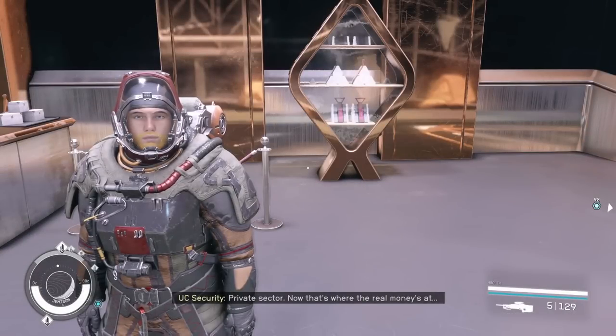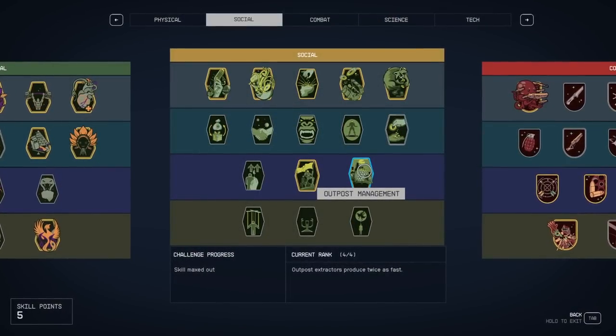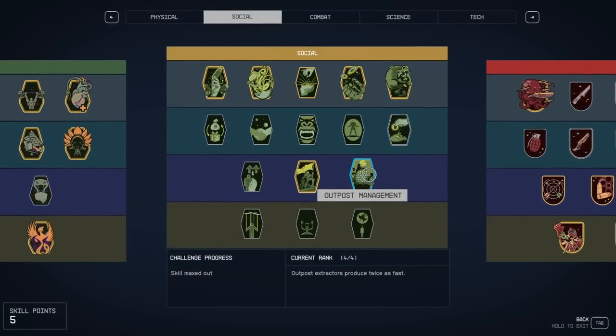There are three skills you need to rank up. Let me show you how to rank them up quickly. Outpost management is super easy to max out.